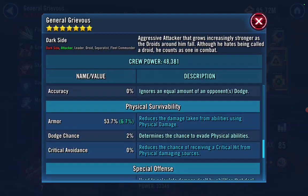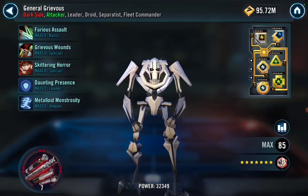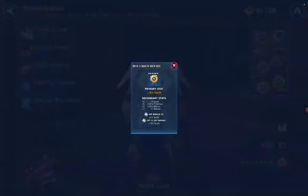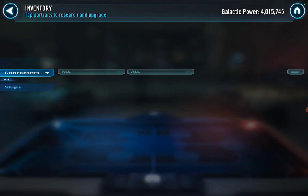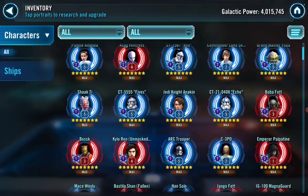I put a potency mod here with health percentage in the secondary plus speed, because you've got to land Target Lock when Grievous does his Grievous Wounds. Everywhere else I see people put critical damage — if you can get no less than 145k health it's totally fine. His health and potency secondaries are fantastic. You want as much potency as you possibly can. General Grievous will switch to offense against Sith Eternal and JML squads.